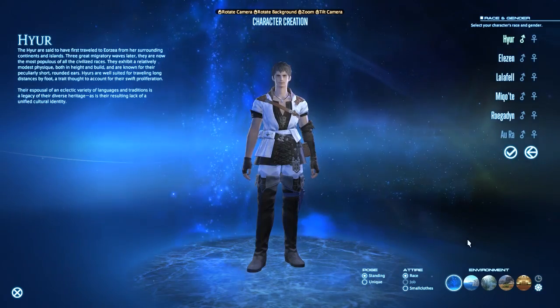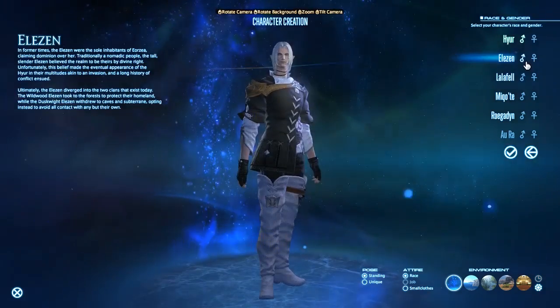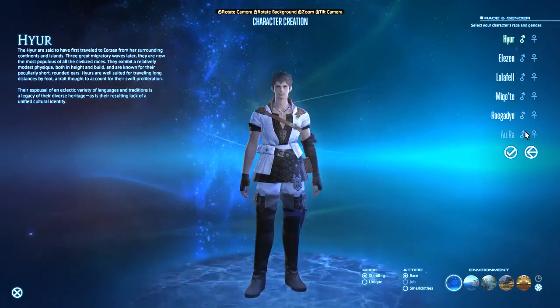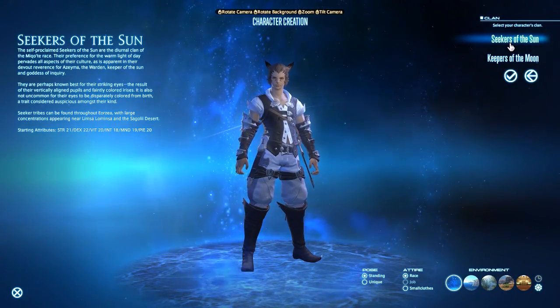Immediately after finishing the opening cutscene, you'll be dropped into the character creation interface, where you'll be given 6 races to choose from if you've purchased the full game, or 5 races if you are currently on the free trial. Unlike in Final Fantasy XI, you have access to all races with both genders, and you also are able to choose a subrace.